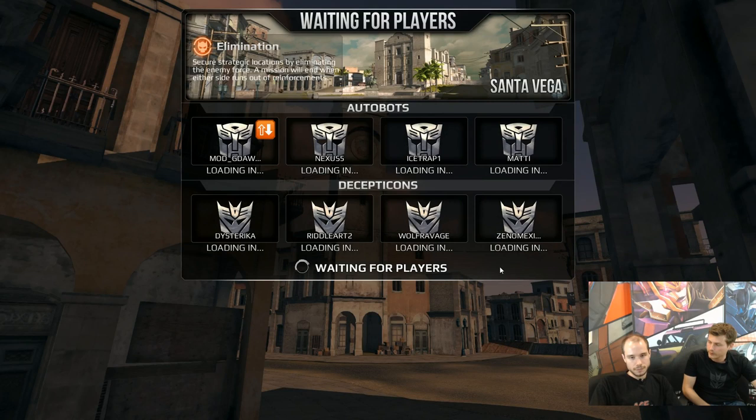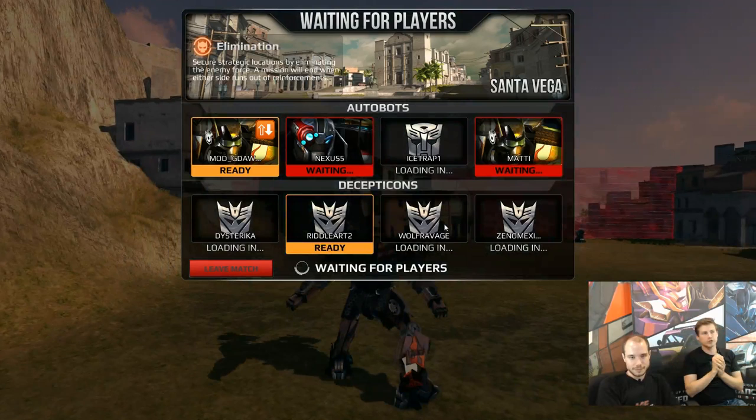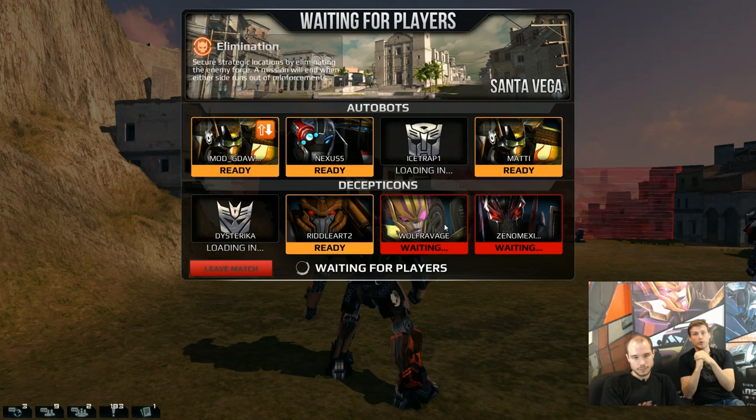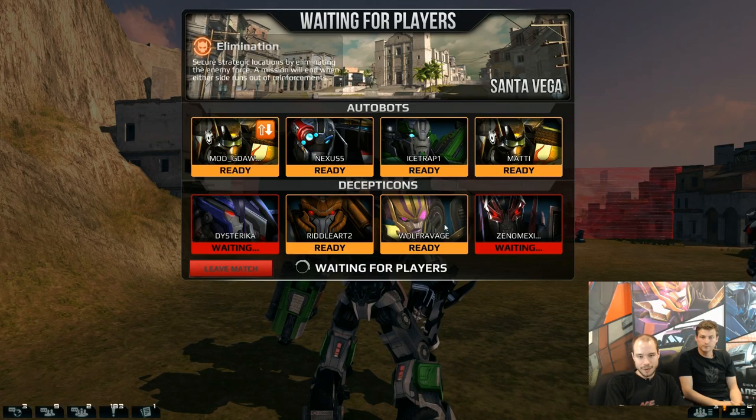We've got our elimination on Santa Vega here. We have Sparkscape, Triage, a triple hybrid, and a tank healer — so quite a lot of healing. Something worth noting: Sparkscape, as of the last patch, has been nerfed a bit. Primarily his healing abilities — the repairing bonus on Nozzle Conversion was lowered from 75% to 50%, because he was a bit too good as a main healer.